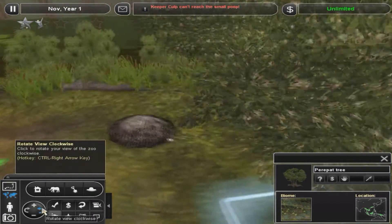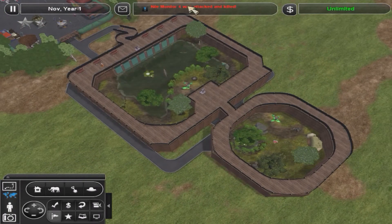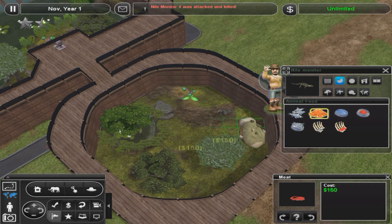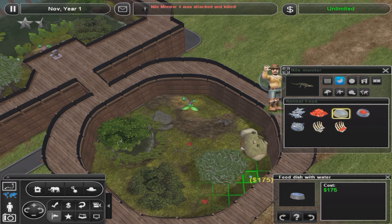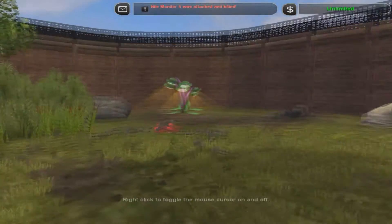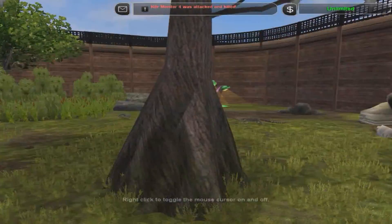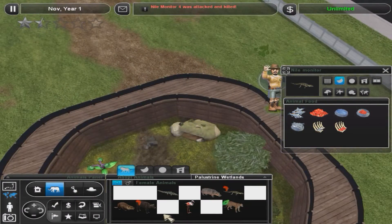Yeah, that's the nest there. Hatch time — still got a while. A Nile monitor was attacked and... this happens too. That happens sometimes if they get really hungry, because I just realized I didn't put any food in there for them. Just eat off that meat pile. Just eat off that one as well, drink from this water. Oh my god, I can't believe that happened — well, I can believe it because it's happened to me before. Put another female in there. I feel like I'm a really bad zookeeper right now. I literally just allowed one of them to die and get eaten because I foolishly didn't put any food in their enclosure.